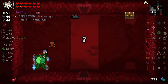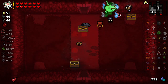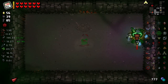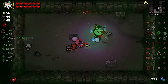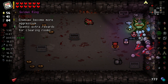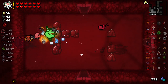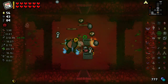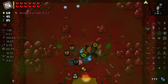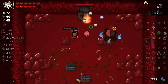We might as well open that — we've got a Red Heart right there. It just killed it instantly, whatever it was. Bunch of trinkets and a tainted trinket there as well. Enemies become more aggressive, spawn extra rewards for clearing rooms — hell yes, that sounds just what I want. Extra rewards. That's quite the extra reward right there. Enemies are tougher — of course they are. Oh, that's a Dormimic, you cheeky fucker.